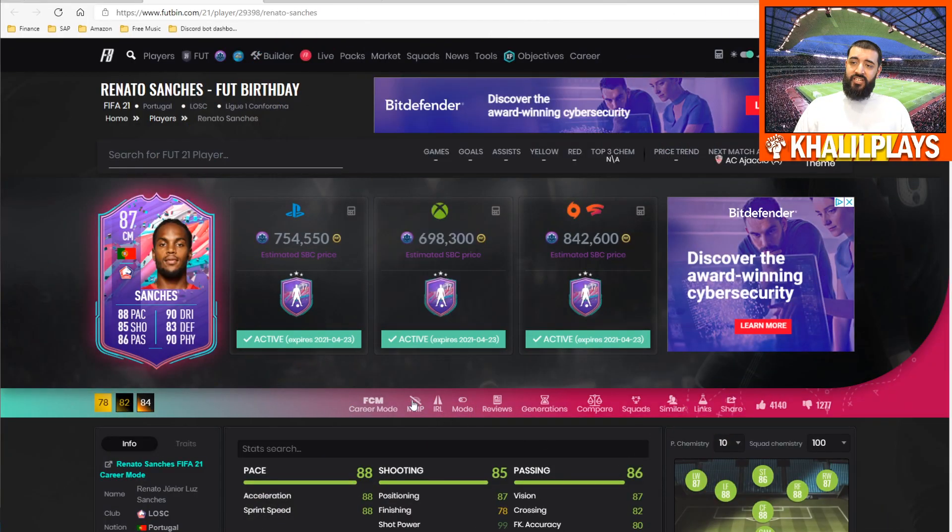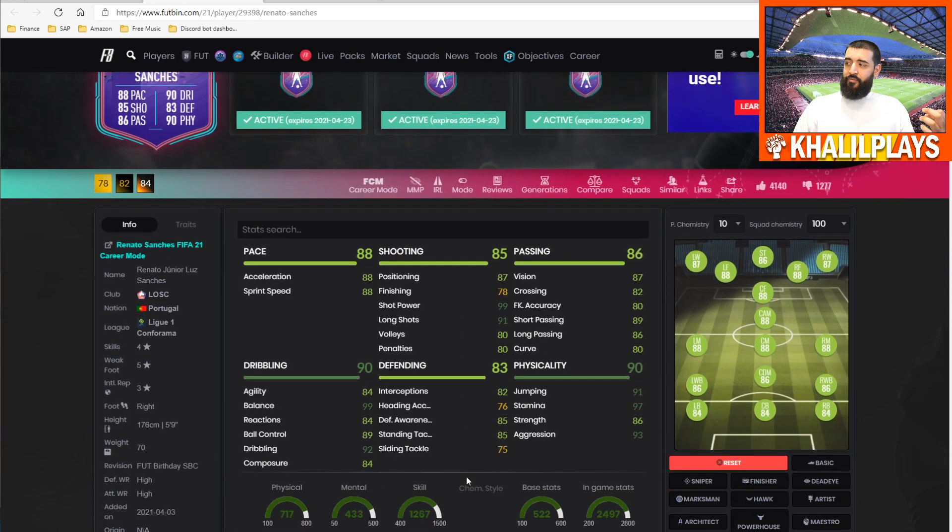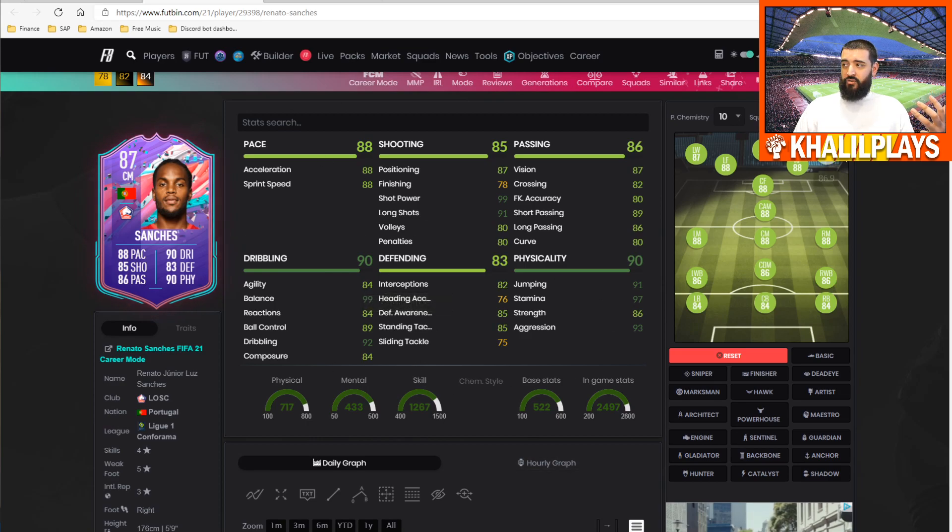Getting into the final Renato Sanchez summary: 755k on PlayStation, 698k on Xbox, 843k on PC. Key stats: his dribbling stats are okay — agility and reactions weren't much of a hindrance, but if you want a super-fast, reactive Sanchez you'll need to boost those. His pace could do with a little boost, but his short passing and long shots are really good. The main pro: tremendous physicality. This is a powerful card in midfield and can do a job on any player, big or small.